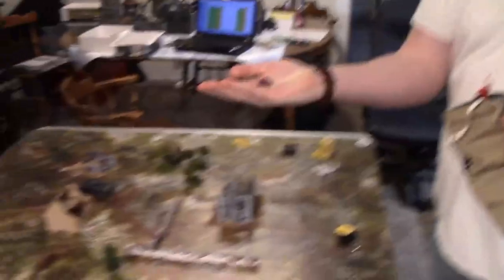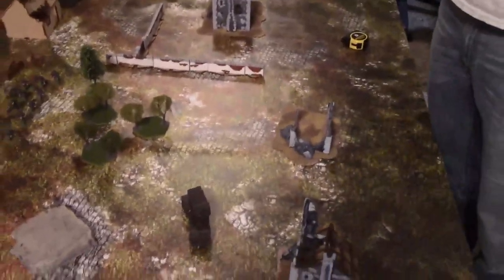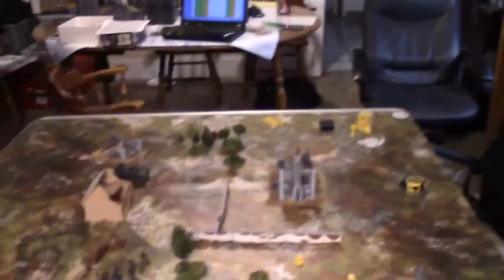British die — bring in the Cromwell from reserve. It's leadership nine minus one for reserve — need an eight. He rolls seven — it comes in! He can come in up to 24 inches from his table edge on his chosen right flank. Movement and short range means hitting on fours with the cannon and hull-mounted gun.